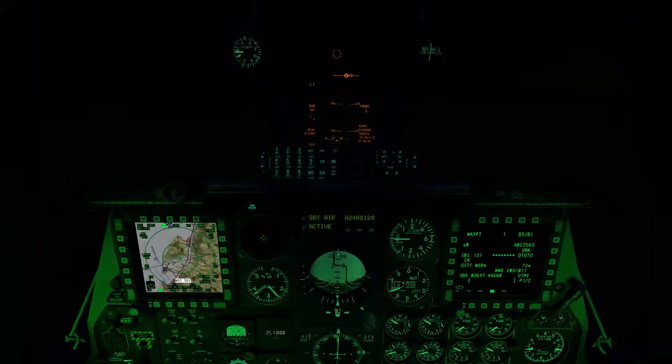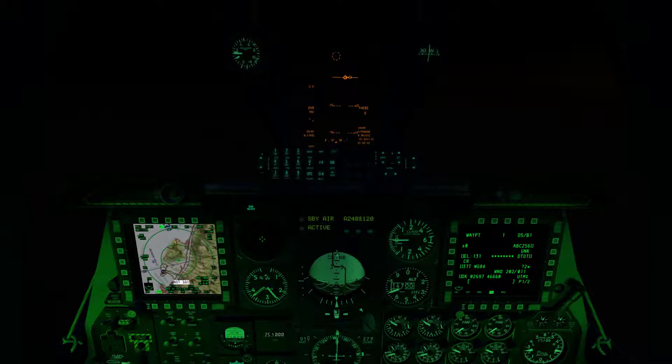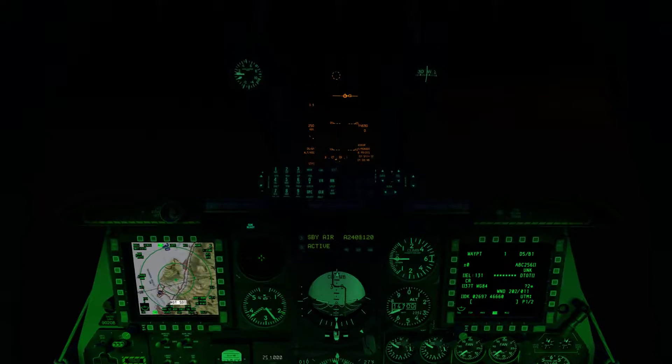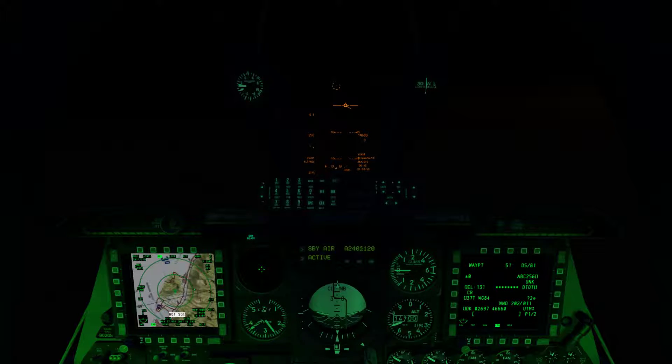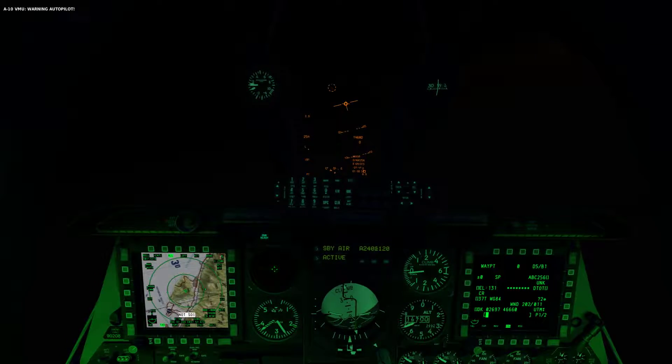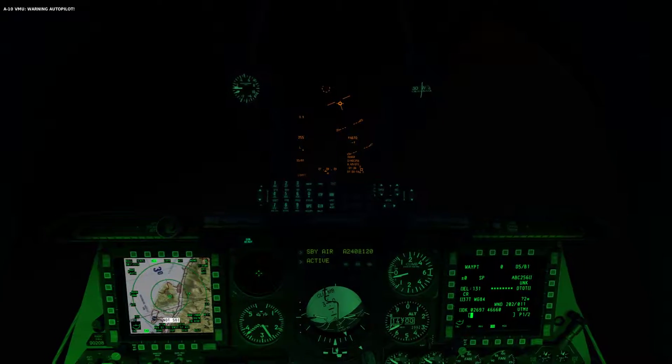We're going to use Cooley hat forward to make our HUD active. We're going to use DMS up short to switch over to our waypoints. There it is — ABC-256. As you can see in my HUD it's pretty much right off the nose, that little box, about 8 miles.